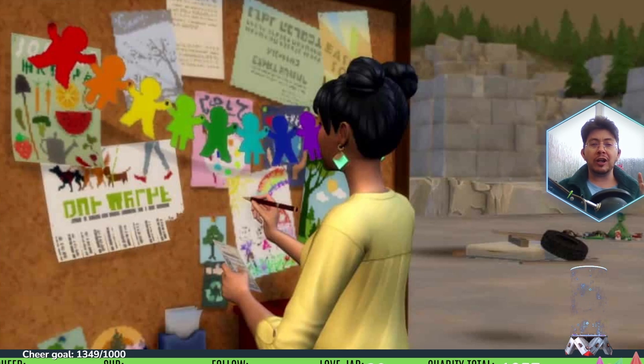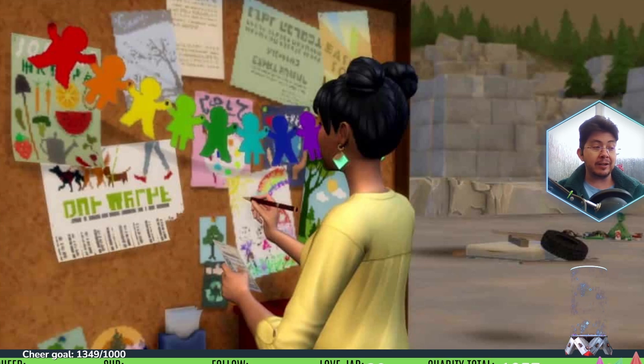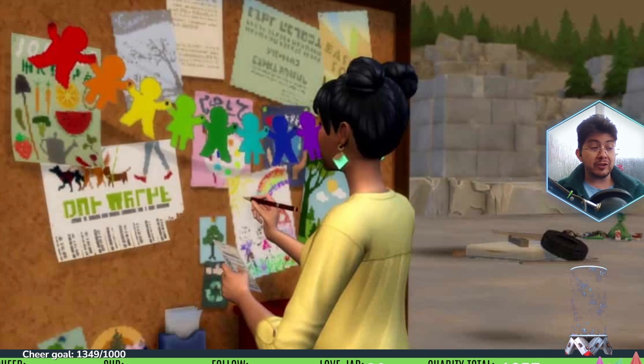The most powerful Eco Lifestyle cheats are hidden in objects like the mailbox, community board, and fabricator — they just need to be unlocked by enabling testing cheats. With testing cheats active, PC and Mac players can hold Shift and click on these objects to bring up cheat options. On console, bring up the same options by pressing X and O on PlayStation, or A and B on Xbox, while hovering over an object.